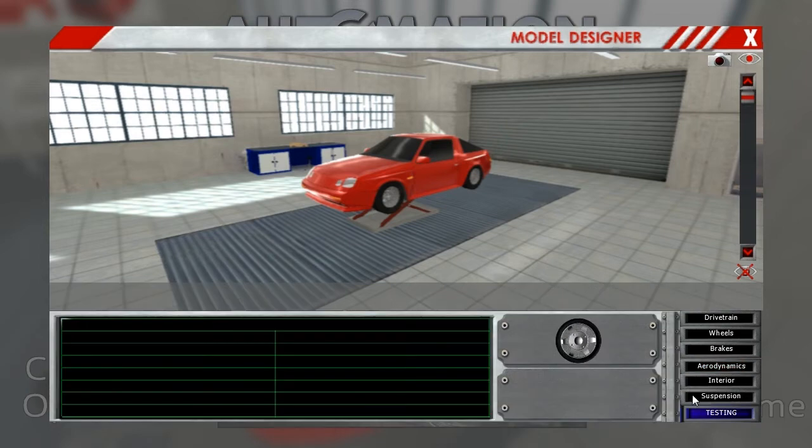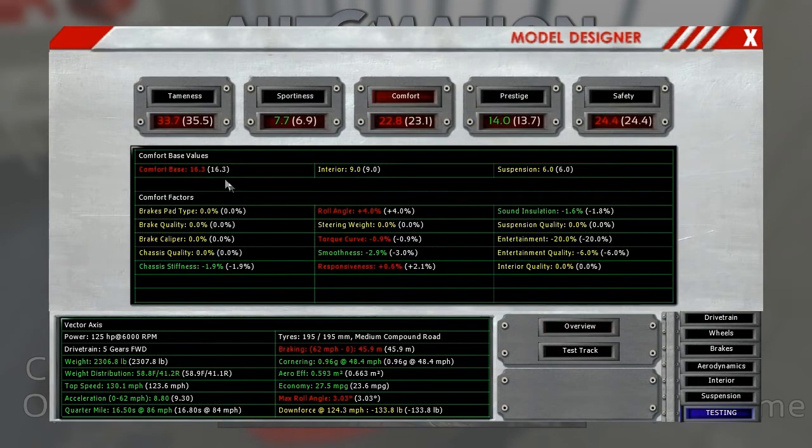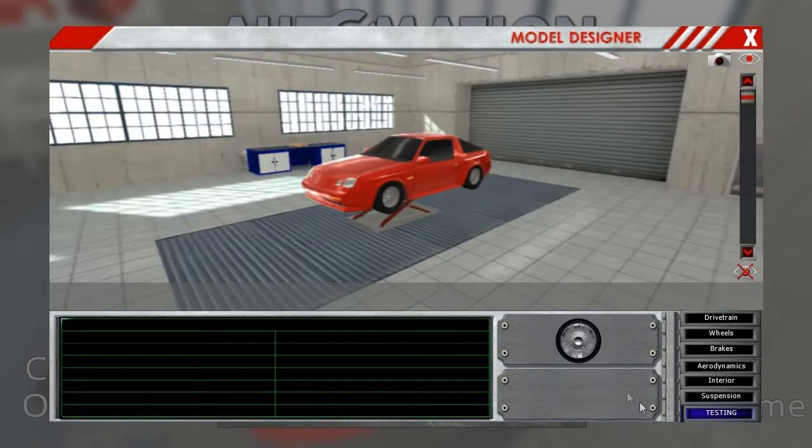Looking at detailed stats, we again lost on tameness, gained on sportiness and prestige, but lost on comfort. Safety was the same. Once again on the Axis, a loss of points - this time a little more dramatic, actually down one whole point. It was 103.6, now it's 102.6. But that's not the end-all catch-all - we had a big increase in economy once again, and overall the stats are good. It's faster, weighs just a hair less - basically everything is improved as far as these stats go, just didn't necessarily help us in the points total.